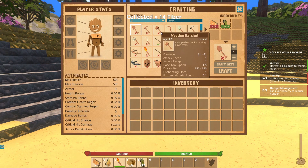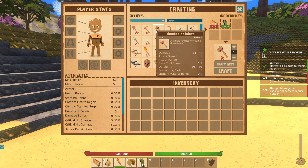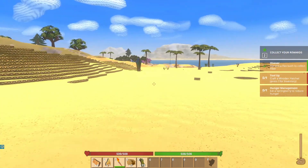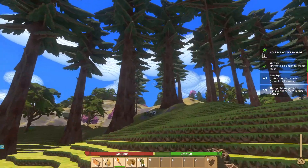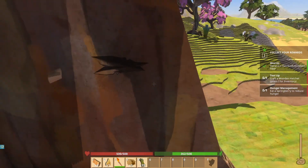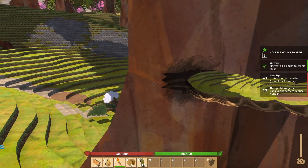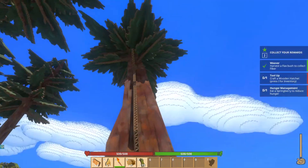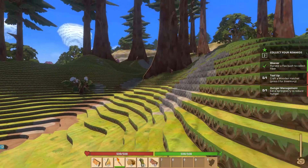Now we're supposed to make a hatchet. What does it take? One hand, damage, durability — where does it say what I need to actually make this? I'm not seeing an equipment list. How the heck do I know what I need to make a wooden hatchet? Do I just need more wood? Let's climb up this hill and get some more. I don't know if I can actually punch down those big trees. Oh yeah, we're cutting it down — it's gonna take a while but we got this. I better get all the wood in the entire world.